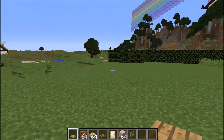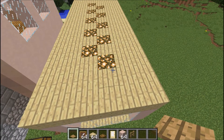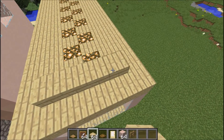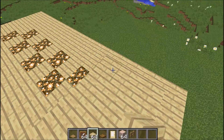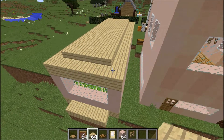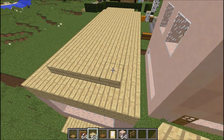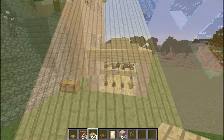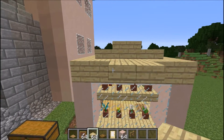Now I'm going to build the roof. I'm going to use my oak wood slabs and start doing a little roof effect — covering up the glowstone that's showing. I've given it a one-block inset — built one block in — and I'm going to carry on doing that. It's kind of like a pyramid effect. Then I'll go around the edges to finish it off so it doesn't look so flat.